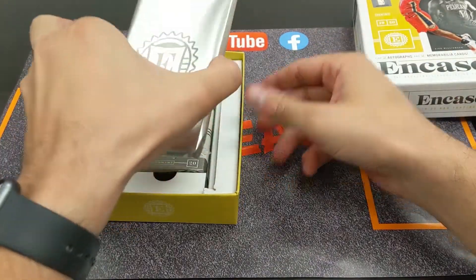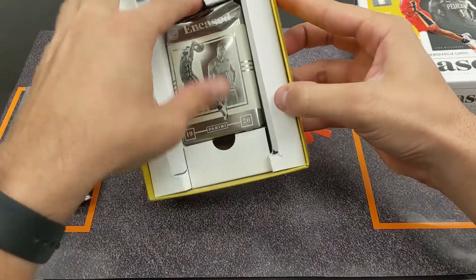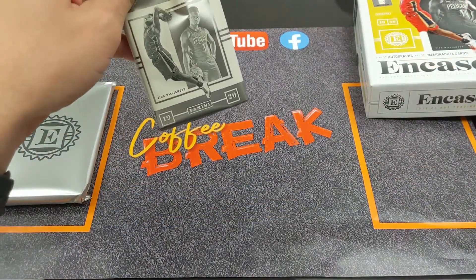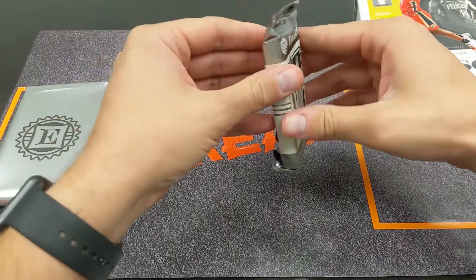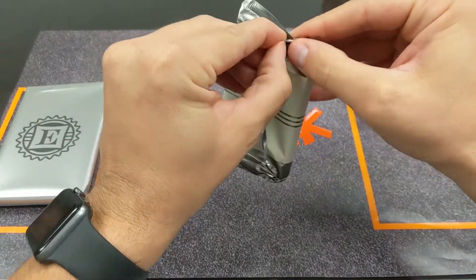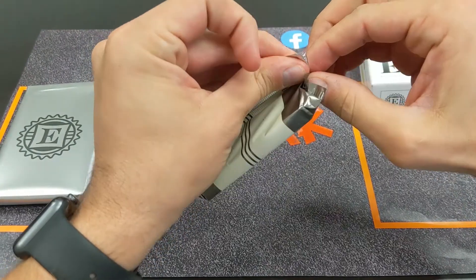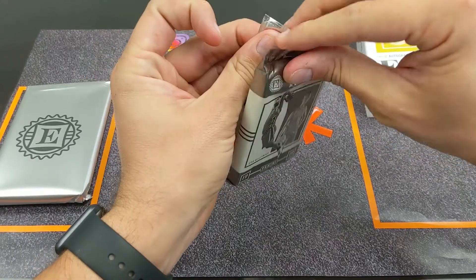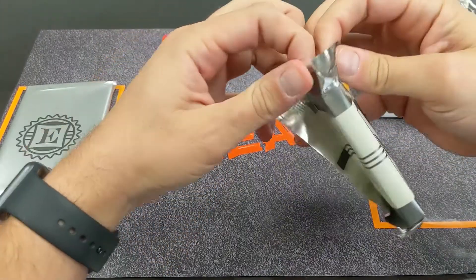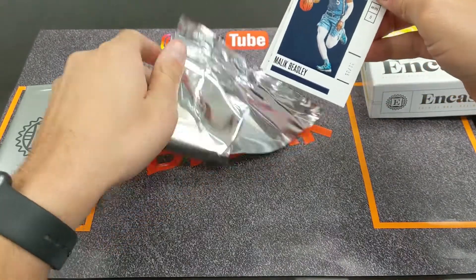So there are two packs — this one is the graded card, so we'll save that one for last. There are four cards in this pack and one in the other, five cards total. Alright, let's see what we got here.